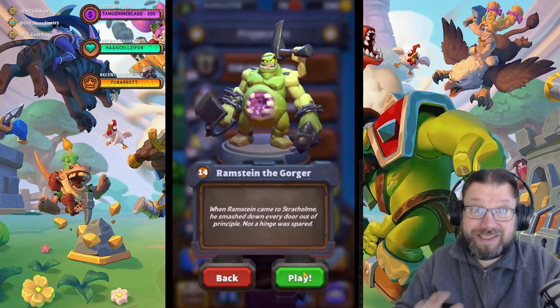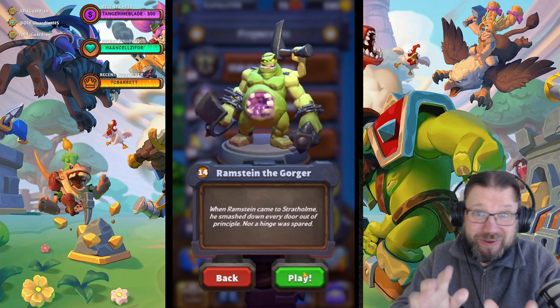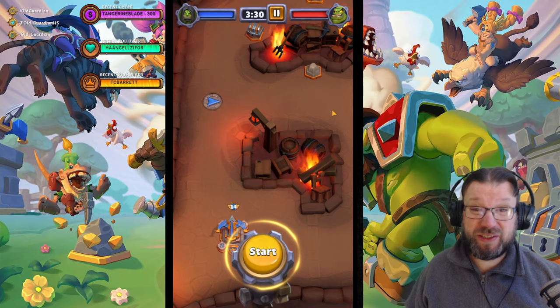Hello everyone, it's Old Guardian here. In this Warcraft Rumble campaign guide, I'm going to show you how to take down Rammstein the Godger in Plaguelands. Rammstein the Godger is going to send a lot of stuff at you — there's going to be abominations and there's going to be gargoyles.